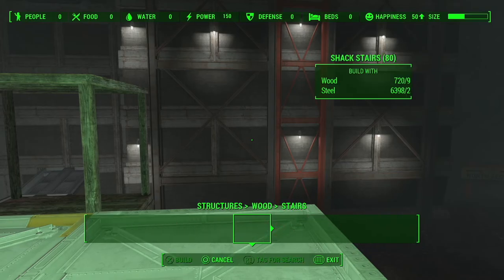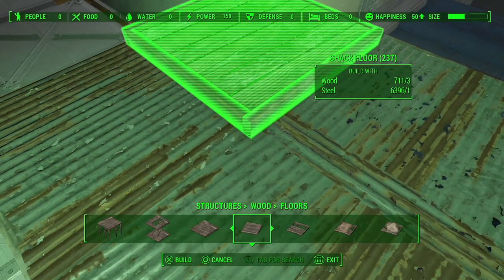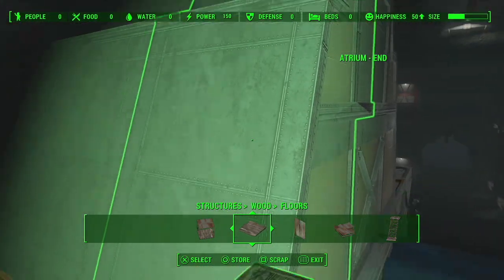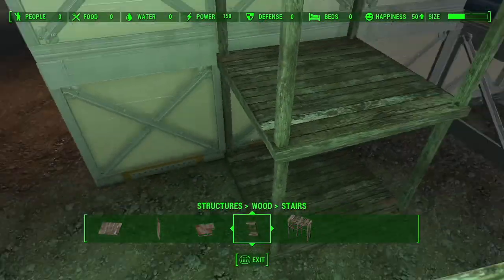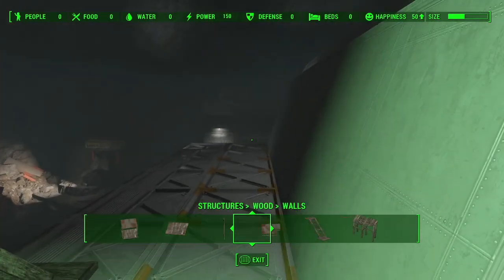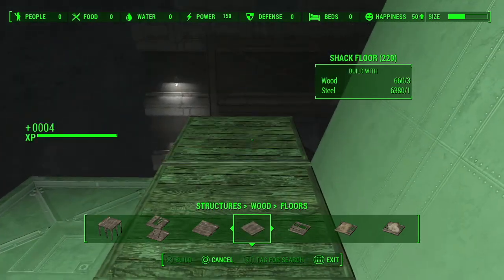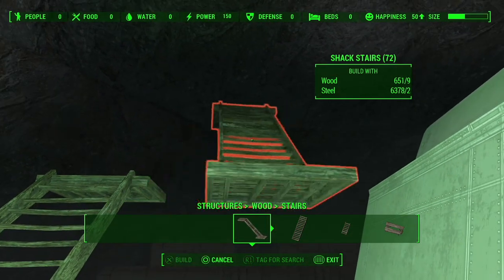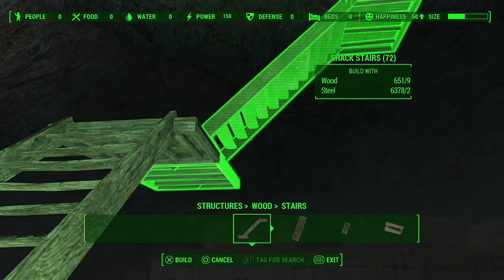Now go to the Floor category and find the small floor. Line it up in the corner closest to the atrium itself, and build this floor all the way across. Next, find a staircase and connect it — like that, that's good enough.